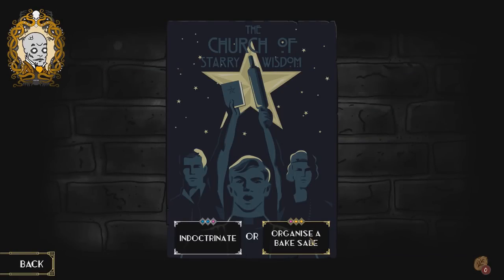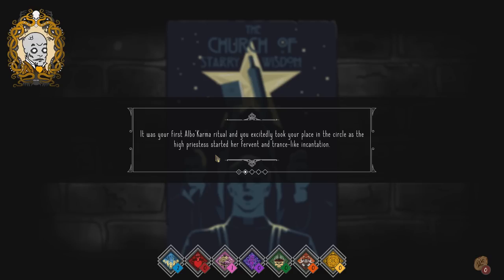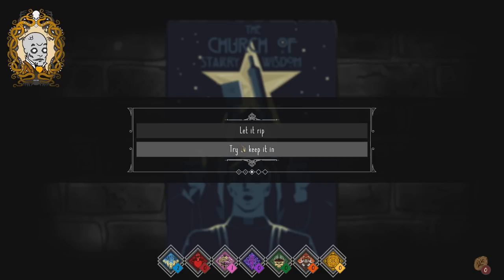At the church, we can organize a bake sale or indoctrinate people. Let's indoctrinate. Putting on your best fake smile, you convinced the hapless to join your cause — one performance and two influence. It was your first Albo Karma ritual, and halfway through you felt an all-too-familiar spasm in your gut — your spicy lunch was about to make a comeback. No way to excuse yourself. Fart freely, my friend. Fart freely.